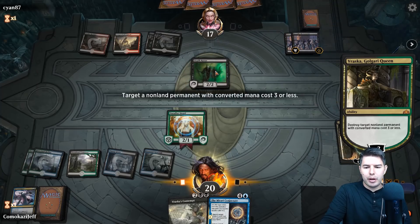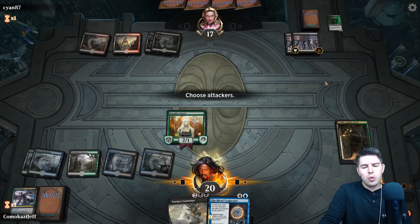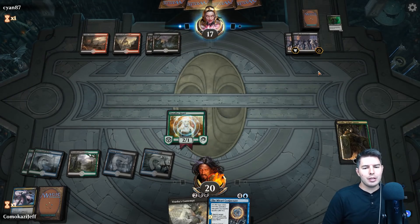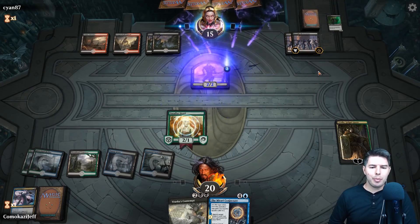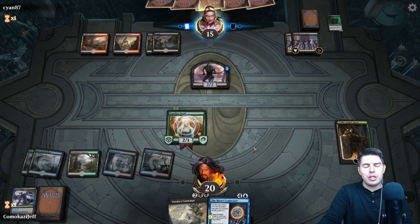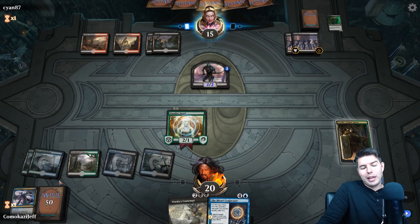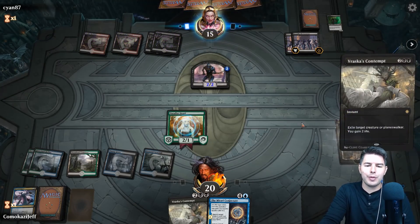We neg-three Vraska onto Death Baron. No attacks just in case they have Dread Horde Arcanist — even if we block it they'd still be able to kill Vraska. We are okay if stuff goes to the graveyard because we have Moldrotha. Vraska's Contempt — that's fine, gain some life back.